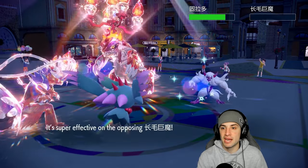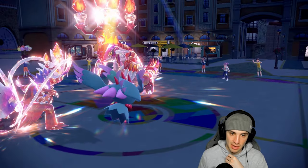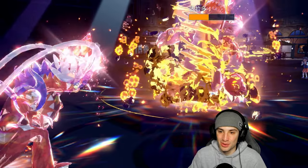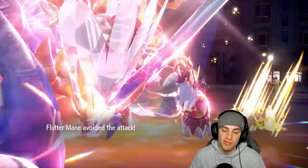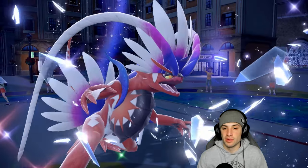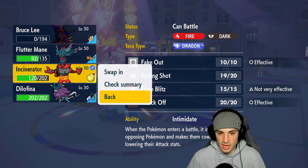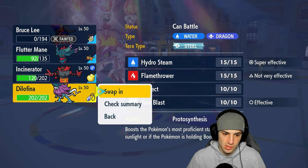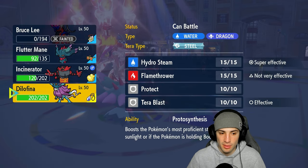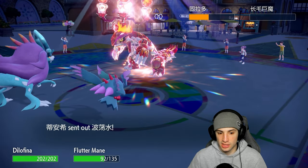Collision Course gets a crit — this move looks sick! It does a decent amount of damage. I think they're going to pick up a double KO but Fluttermane dodges — kind of sucks but I'll keep it. The big dodge from Fluttermane saves us. I could bring out Incineroar for another Intimidate or go into Torkoal. Walking Wake would be really good but there are only a few turns left in the weather.